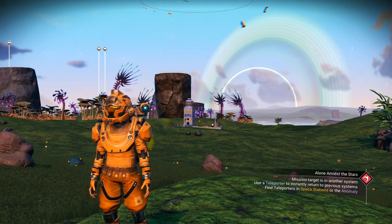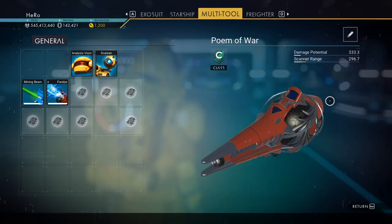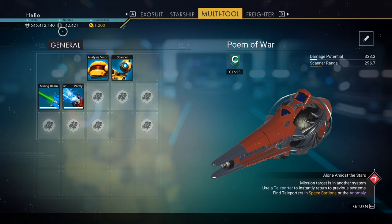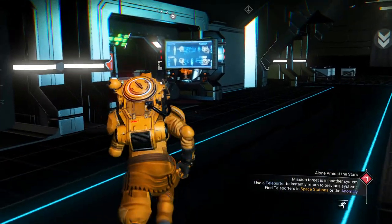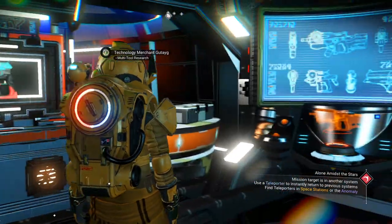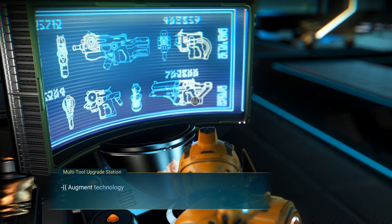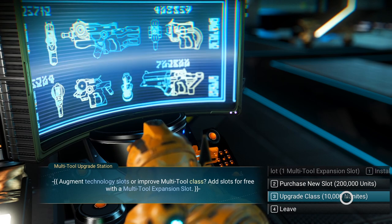The first thing we need to do is find this base station. No Man's Sky put the Royal multi-tool as only C-class by default. As you can see, this is the multi-tool we'd like to upgrade. We have 142,000 nanites. I'll show you how to upgrade it to S-class using the multi-tool researcher and the multi-tool upgrade station here.